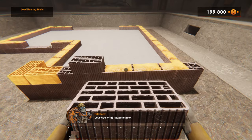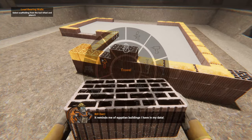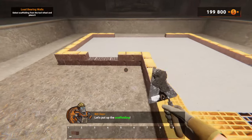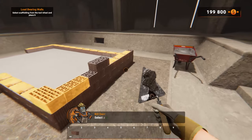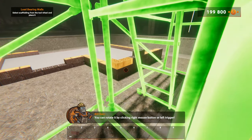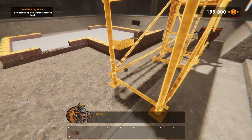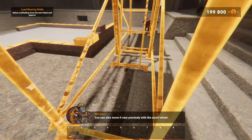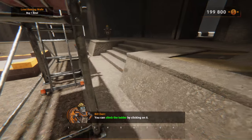This was in the demo — it just feels different. When I last played we were just building like igloos. Let's put up the scaffolding — scaffolding will be very helpful when working at heights. Select scaffolding from the tool wheel. You can rotate it by clicking the right mouse button or left trigger, and you can also move it very precisely with the scroll wheel. Good work — you can climb the ladder by clicking on it.